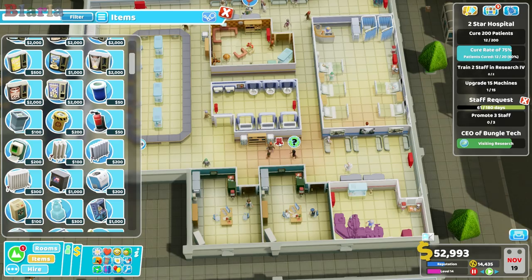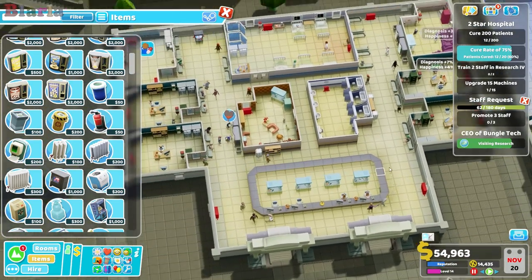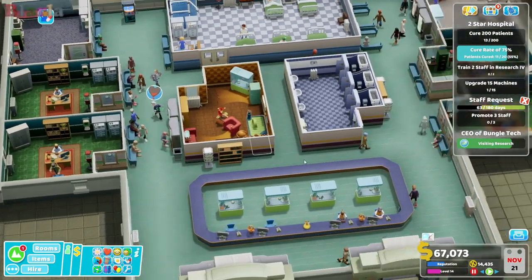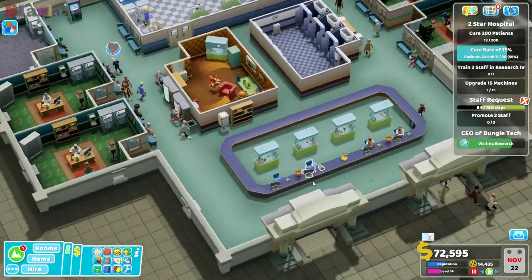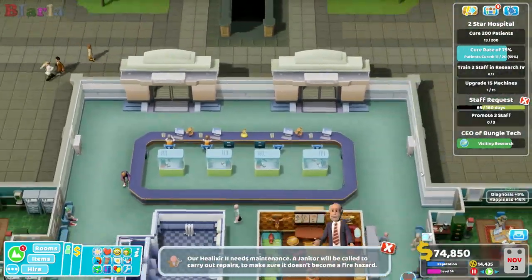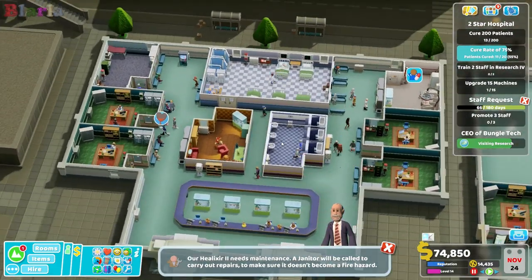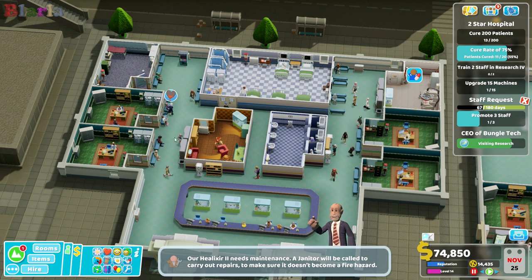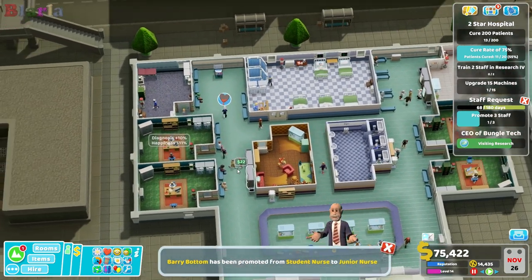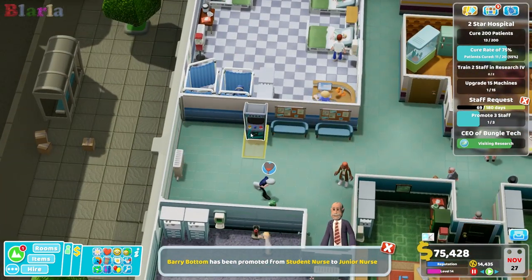Get rid of this radiator and this radiator and that radiator, and stick in a big one over here. The one in reception is becoming a bit overkill. It's an odd reception, I won't lie. Am I happy with the food and drink facilities? I think so — we've got a nice setup here and a nice setup over there. Entertainment is the next thing — let's see.